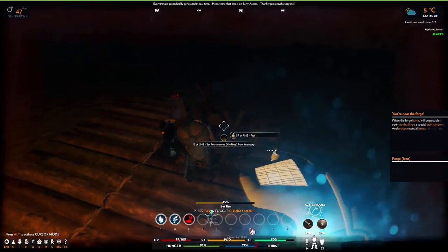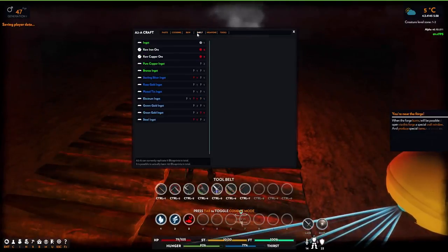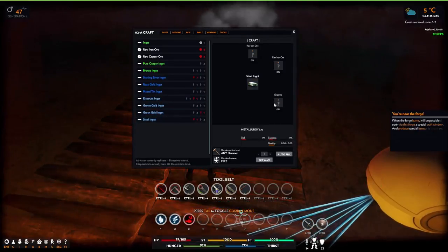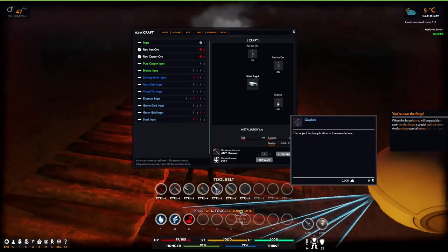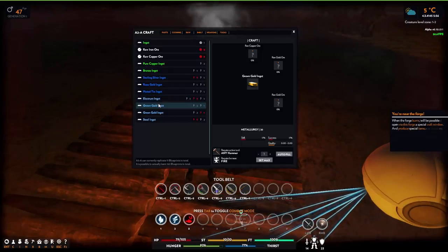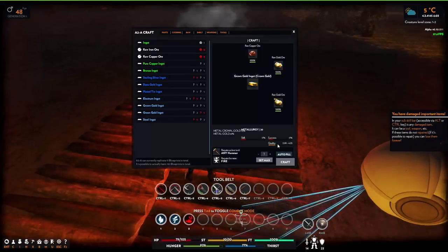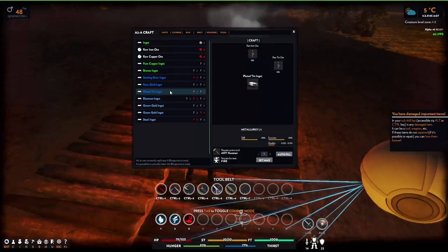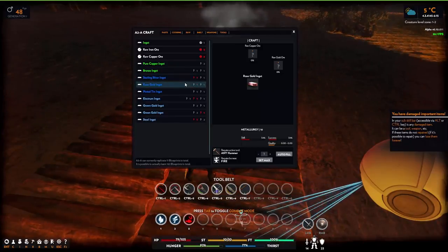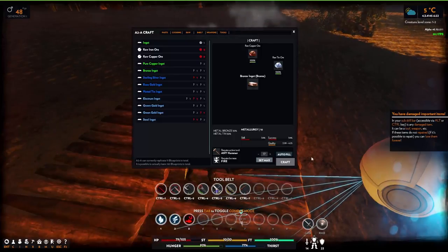Press E, press F, and smelt. So copper, bronze - what can we do? Steel requires graphite. I'm guessing we'll have to find a place to buy it. Raw gold - autofill. Copper, plated tin, rose gold ingot, sterling silver - I don't think I've got any of that. Let's maximize this - 17 autofill. We're going to have to do a lot of this metallurgy because it says tin for this.